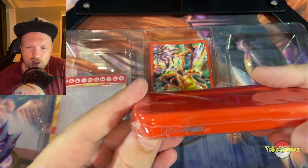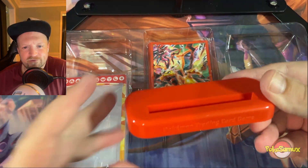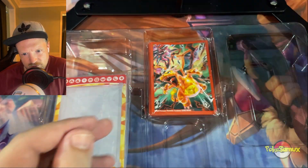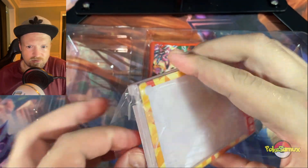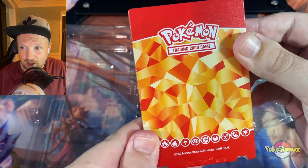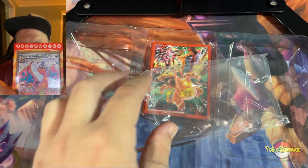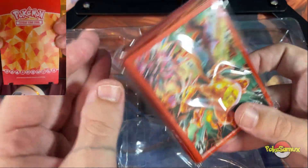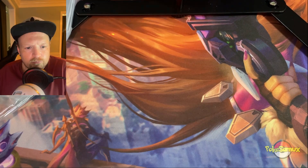There we go, we got the Ultra Pro card stand — that was really cool. So I'm going to open that up and show that off real quick. Very nice — oh, it even says Pokemon Company on the front, I didn't even realize that, that's cool. So this is the acrylic card stand. I figured I'd go ahead and get a chance to show this to y'all. I put the Charizard inside it just to give it a nice little cute display.